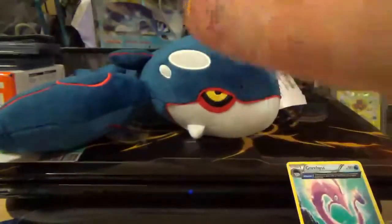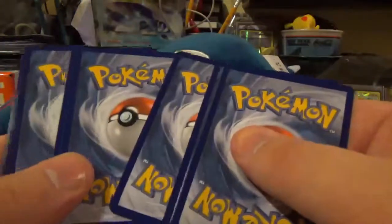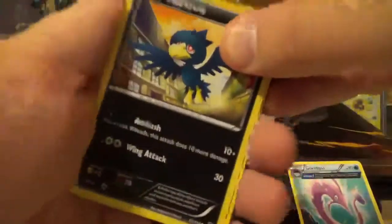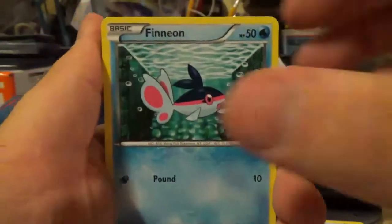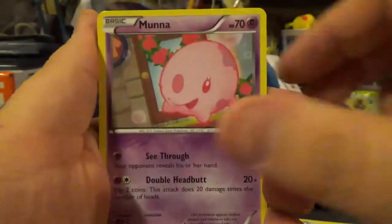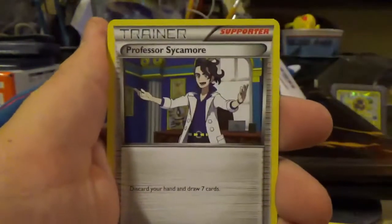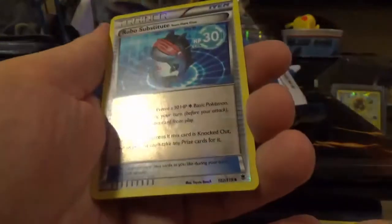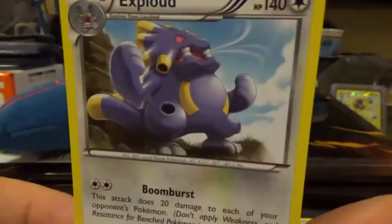Next up, XY Phantom Forces. The ideal card out of this one would be the Full Art Gengar card, but beggars can't be choosers — I will take any kind of holographic card. This pack starts off with a Murkrow, a Litleo, Finneon, Fletchling, Munna, Steel Shelter Trainer, Battle Compressor, Professor Sycamore, a Robo Substitute Reverse which is just an uncommon, and the rare is an Exploud — Non-Holo Rare.